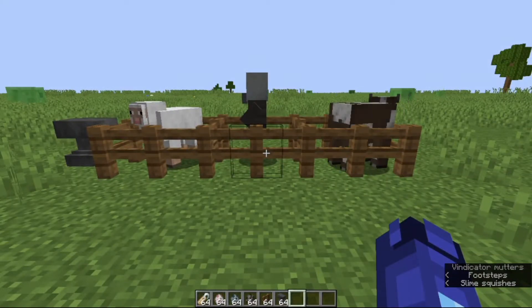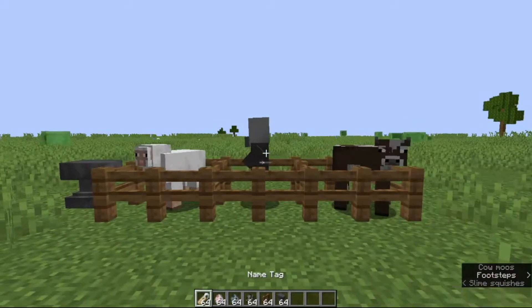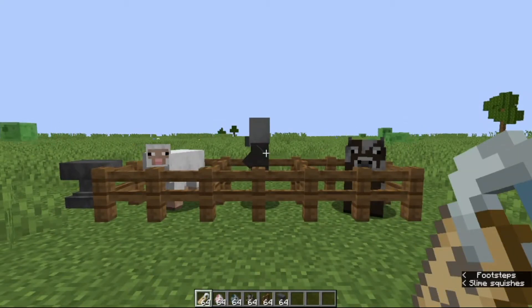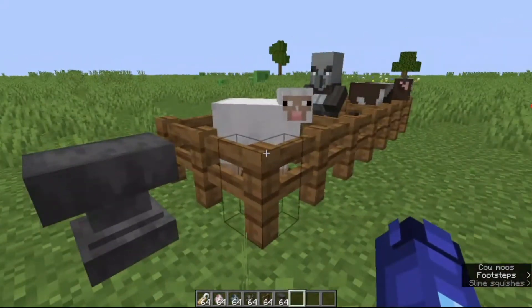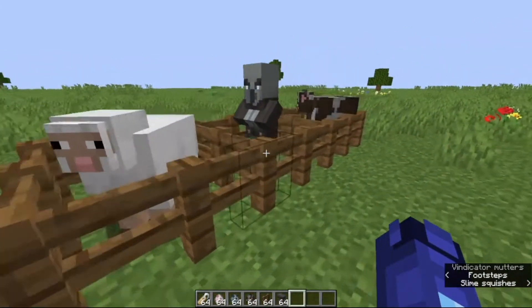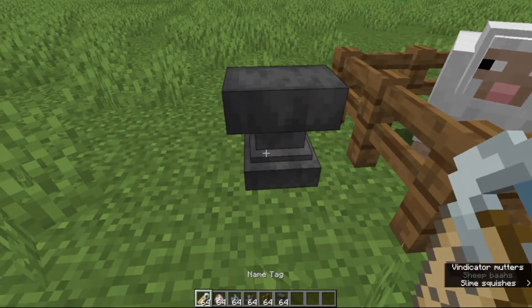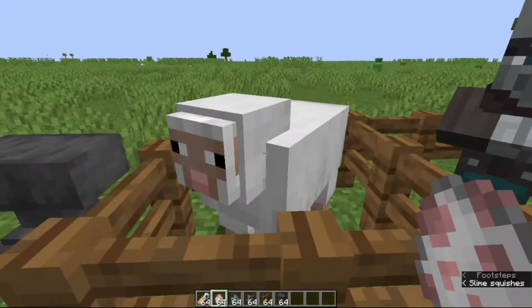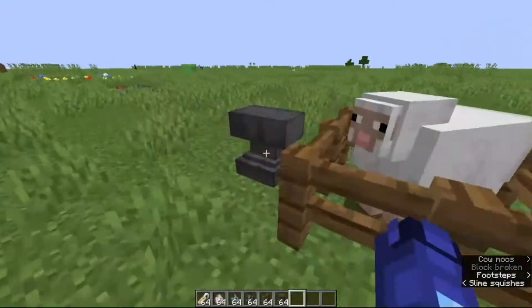Ok guys, as you can see right here, I have 3 mobs in front of me and I have name tags. Now, what is so special about name tags? Well, they can create some pretty weird stuff. All you need to do to perform these easter eggs is have an anvil, get a name tag, and basically for the first one you are going to need a sheep, second one a vindicator, and third one you can use it with any mob.